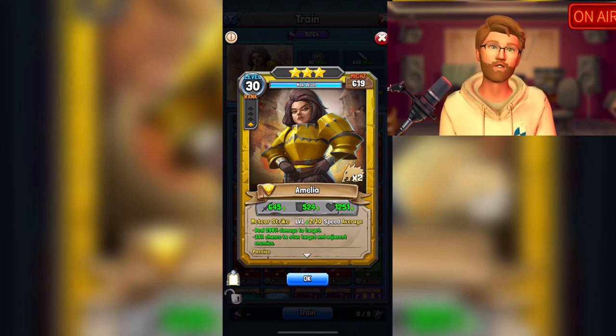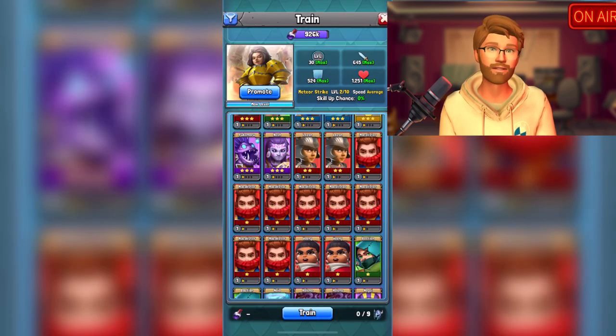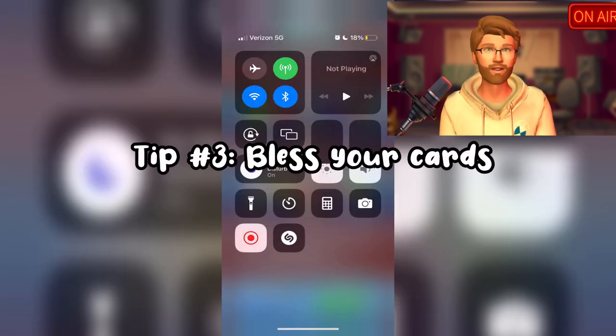As an extra tip on this: if you train a character with the exact same character, it will increase the chances of that ability level up to 50% with just that character. Once you level yourself up enough to make three-star heroes more readily available, you'll have a much easier time leveling up the abilities by using the same character to train them.